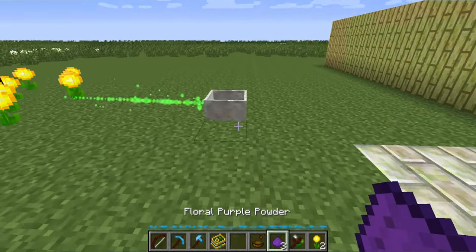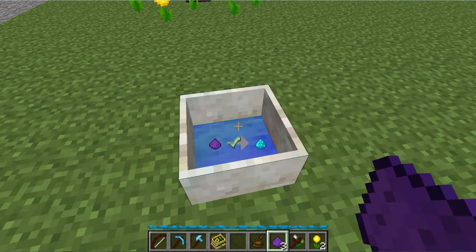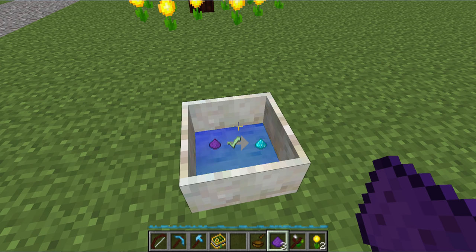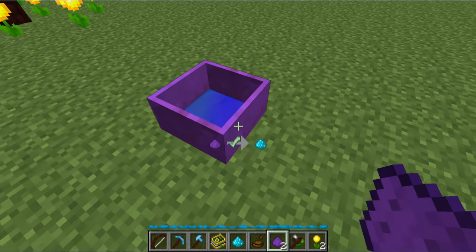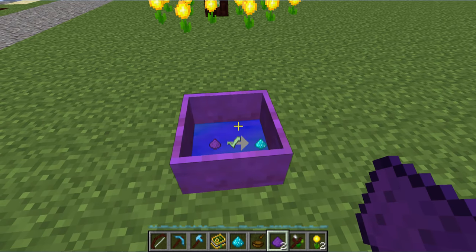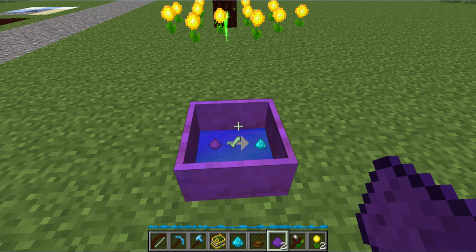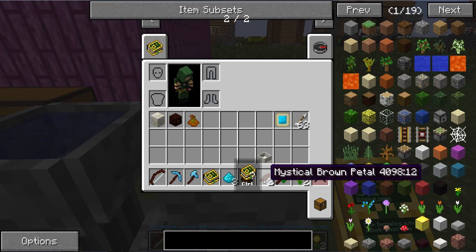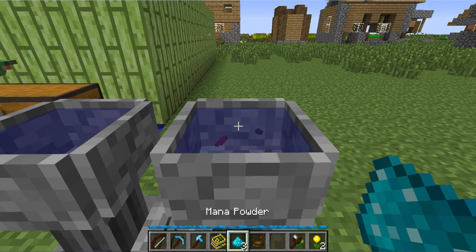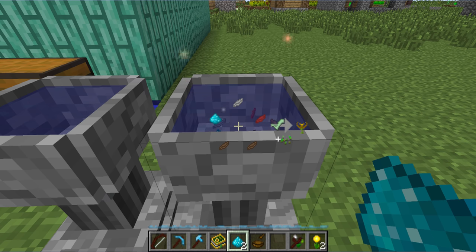Actually, I realize we need to turn the floral powder into mana powder first. To do that, you just drop it into the mana pool. You see here it says it will turn into mana powder without a problem. If it doesn't have enough mana in there, it's going to show a little X and you're going to have to wait a little longer. Then you just add the petals — one, one, two, two, and one of these — into the petal apothecary. You can see it says I just need to add seeds, and I get myself an endoflame.